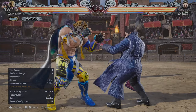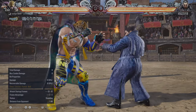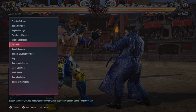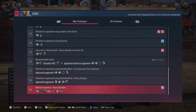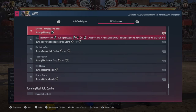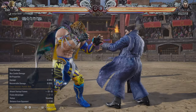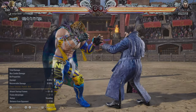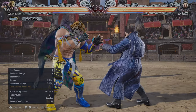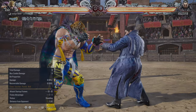This guide is not going into frame data and we're not going to get too technical. King has a massive move list — almost 200 moves if you count in all the chain throws. But if you just want to study the move list you can do that yourself. Instead, let's focus on simple stuff that works and will move you forward.